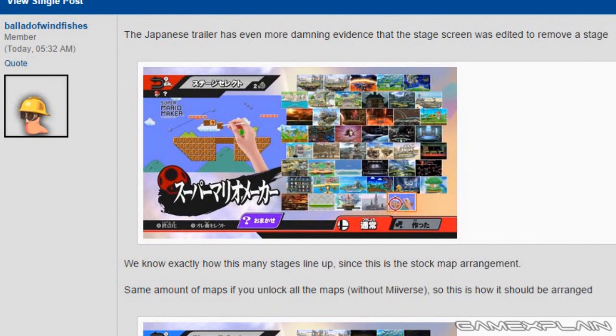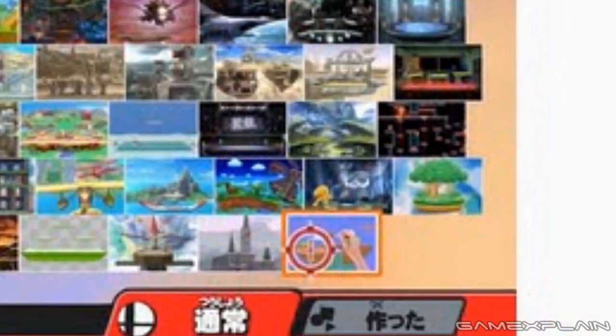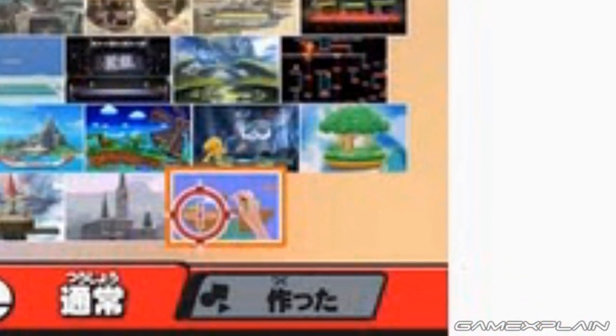On top of this, NeoGaf user Ballad of Windfishes discovered something just as interesting in the Japanese trailer for the game. If you look at their Stage Selection Screen, it actually shows one where nothing is unlocked. All the DLC stages appear on the main selection screen. But if you look at the bottom row where the DLC stages are, they are not centered as they should be when you have this many stages lined up in a row — we've seen this arrangement before and they always appear centered. And if you look at the bottom right, that corner looks awfully suspicious, like they really did just Photoshop something out of it.